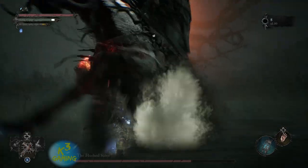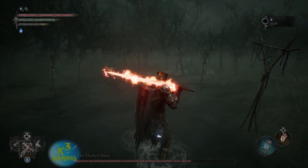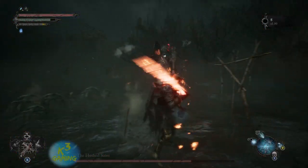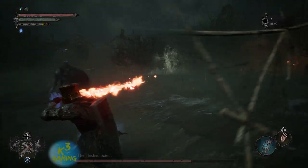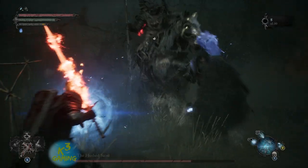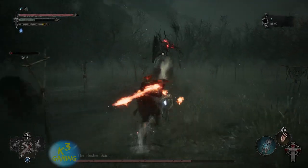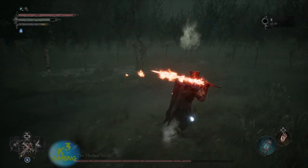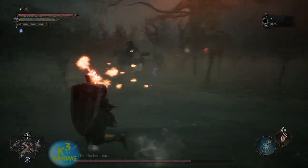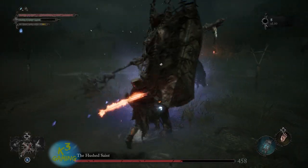Buff my weapon again. Dodge out of his horse attack. I lost track of him — there he is. Dodge to the left or to the right of that. Just gotta be patient at this stage of the fight. He's gonna do his AOE again — roll through it. I keep trying to get the horse — no damage, I don't know why I keep doing that. Follow the water. When he's going on the side like that, he's gonna jump off and shoot his javelin again. Get behind him, get a couple hits.